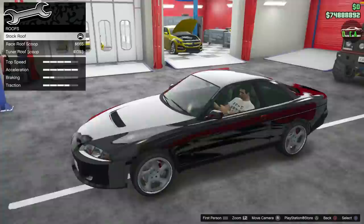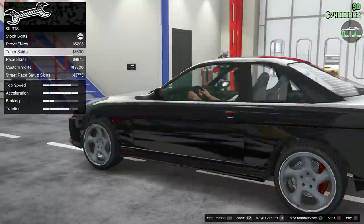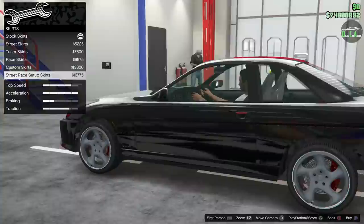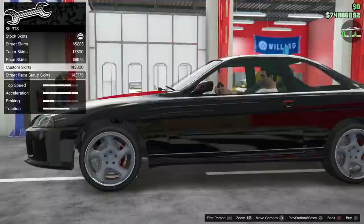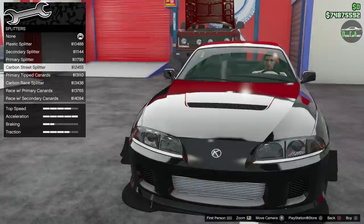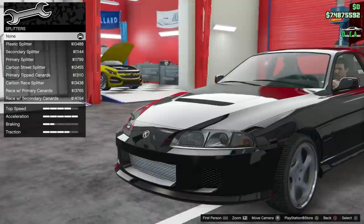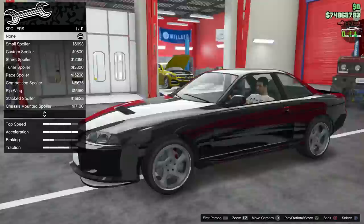Roof — you have different roof scoops. Skirts — street skirt, tuner skirt, race skirt, custom skirts, and street race setup. I like the custom skirt — it's got a bit more angles to it. Splitters — plastic primary, carbon, street with canards. I think the primary splitter is nice for this, a subtle addition. Let's go with the primary splitter.